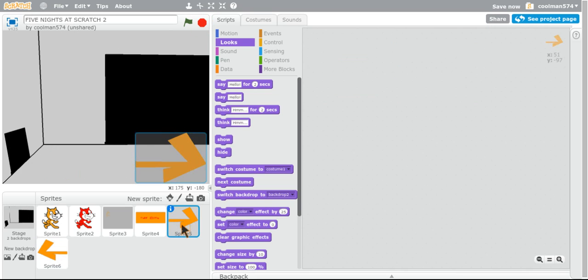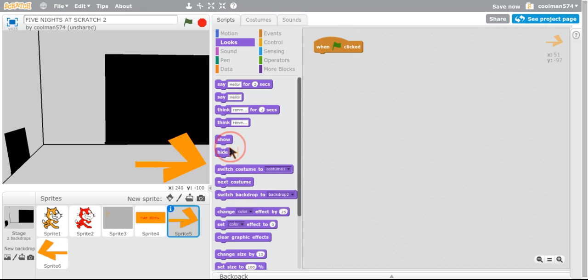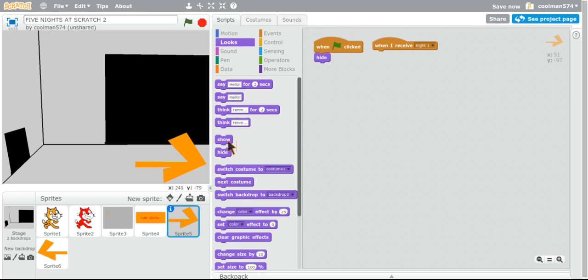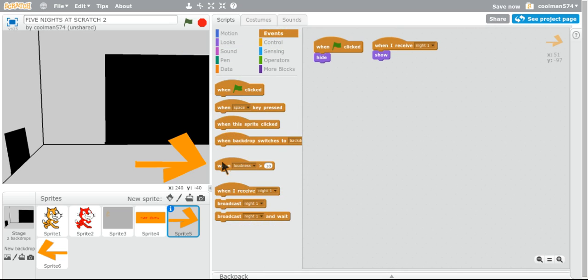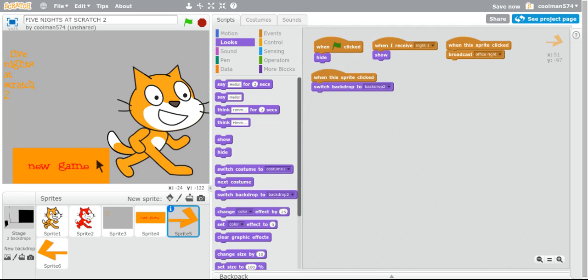So now we're going to go to here. Green flag clicked, set, hide. There's a new one, show. Then — seven, oh wait, alright. So this is what you're supposed to do — duplicate, duplicate.